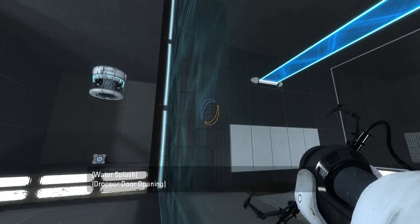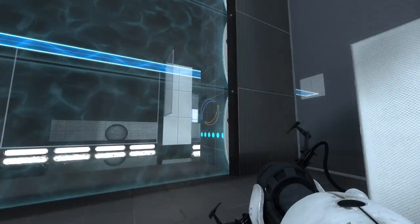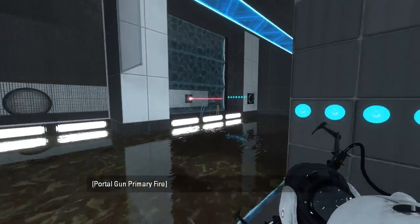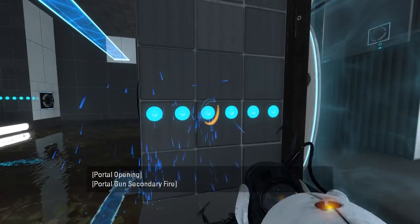Alright, so let's try and figure out how to get that cube. To use the light bridge, we would have to disable this. We would need this portal surface, and the laser. Looks like our first objective would be using the laser somehow.